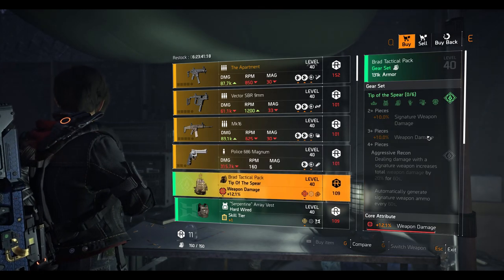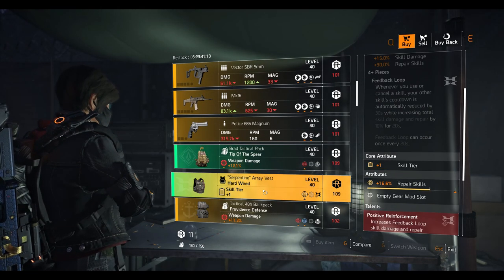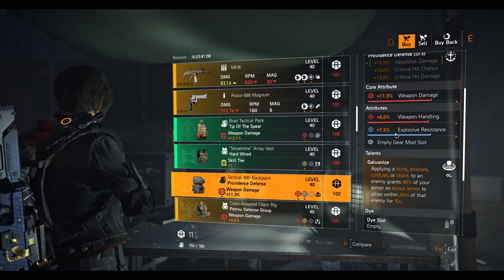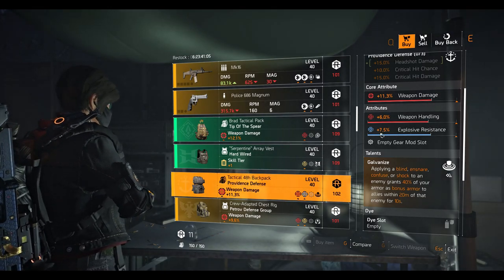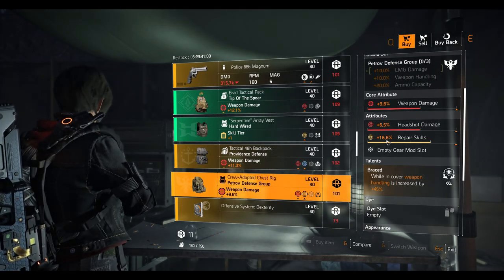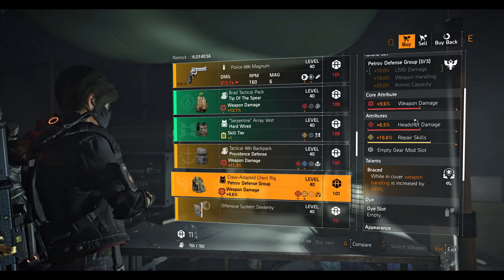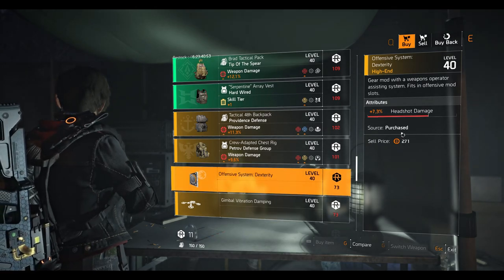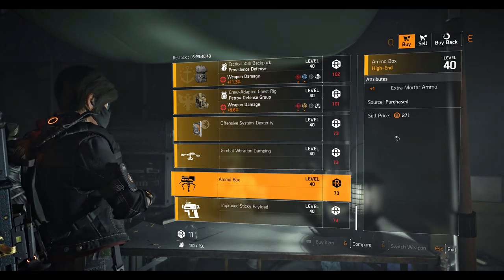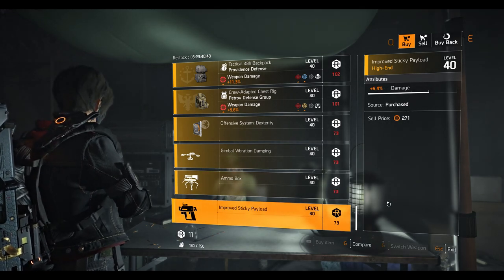A Tip of the Spear backpack with 12.1% weapon damage and 4% crit chance. The Hard Way Out chest piece with 16.6% repair skill. A Providence backpack with Galvanized talent — 11.3% weapon damage, 6% weapon handling, and 7.5% explosive resistance. A Petrof chest piece with Brace talent — 16.6% repair skill, 6.5% headshot damage, and 9.6% weapon damage. Mods include an Offensive System mod at 7.3% headshot damage, a drone mod at 6.3% deflect direction, a turret mod with plus one mortar ammo, and a sticky launcher mod at 6.4% damage.